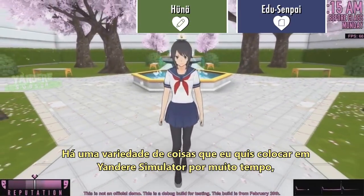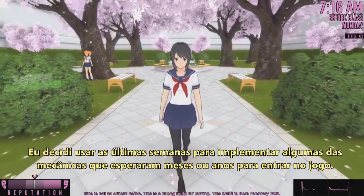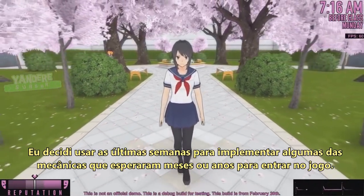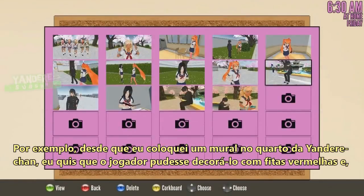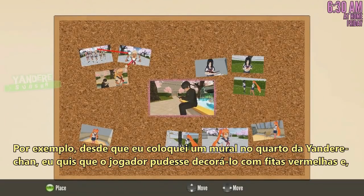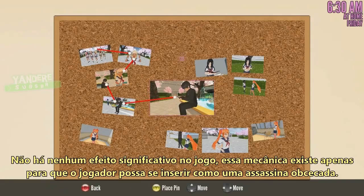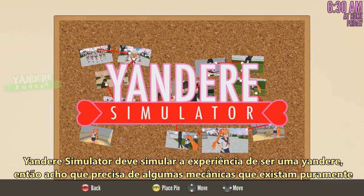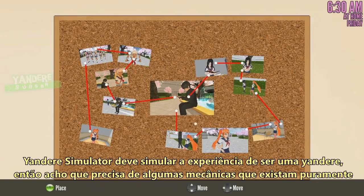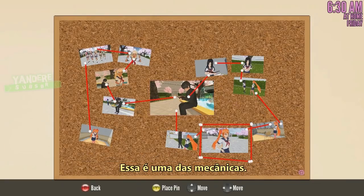There are a lot of features that I've wanted to put in Yandere Simulator for a very long time, but I simply never set aside the time to work on them. I decided to use the past few weeks to implement some features that have been waiting months or years to get into the game. For example, ever since I first put a cork board in Yandere-chan's room, I've wanted to allow the player to decorate it with red strings. Now this feature is finally in the game. It doesn't have any meaningful effect on gameplay — it's only there so the player can roleplay as an obsessed serial killer. Yandere Simulator is supposed to simulate the experience of being a Yandere girl, so it needs a few features that exist purely to let the player step into the shoes of a psychotic lovelorn girl. This is one of those features.